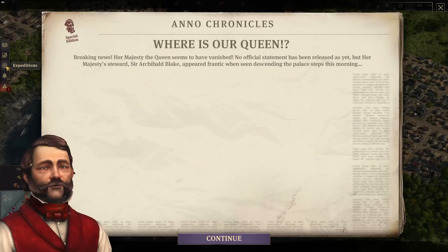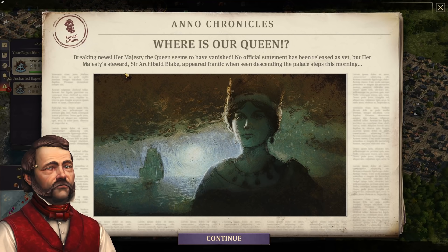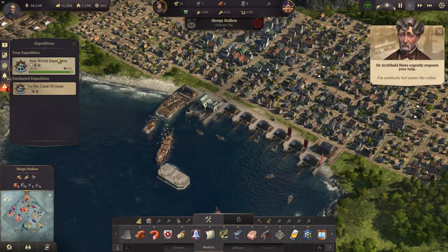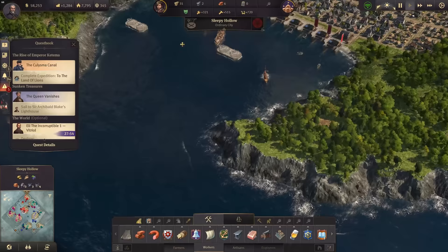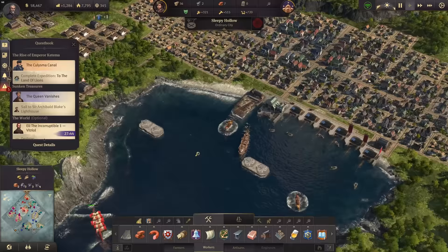And there we have sunken treasures. Breaking news: her majesty the queen seems to have vanished. No official statement has been released yet but her majesty's steward Sir Archibald Blake appeared frantic when seen descending the palace steps this morning. With that we have finally opened up Crown Falls — it's just an expedition now. First of all though we need to sail to Sir Archibald Blake's lighthouse.